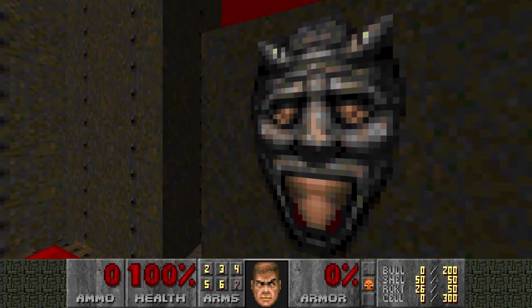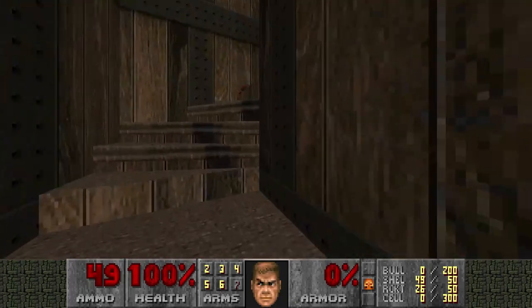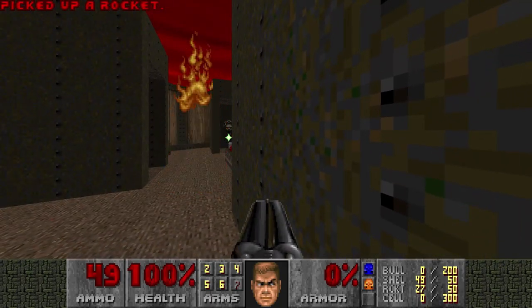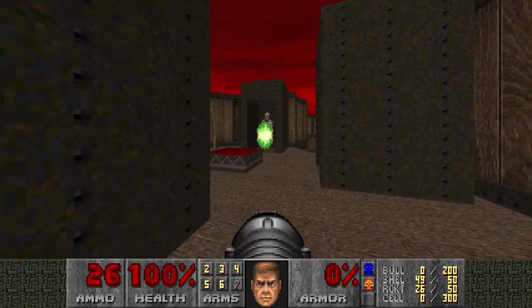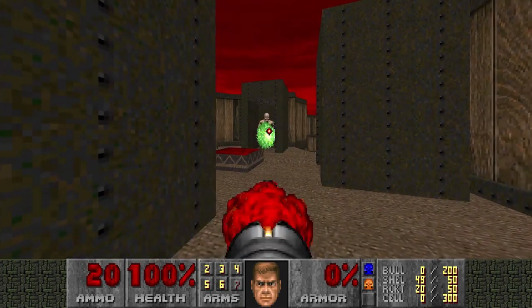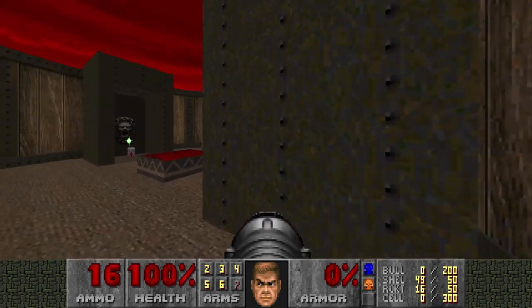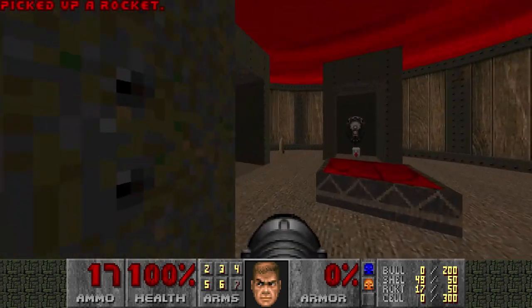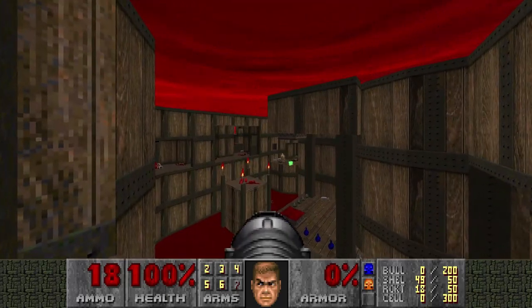Oh, there's another Chaingunner. First I'm gonna activate the Archvile Trap. Hide here. Ooh, that was close. Okay, there's one down. That's two down. Very nasty. Man, this map is difficult. We're not even — well, we're halfway there. It will get more difficult.